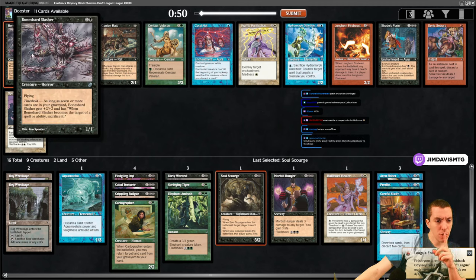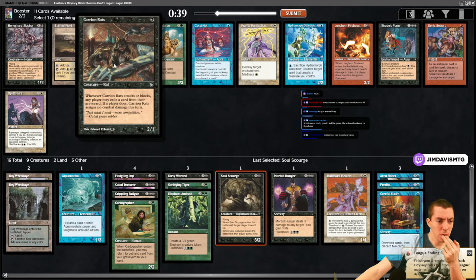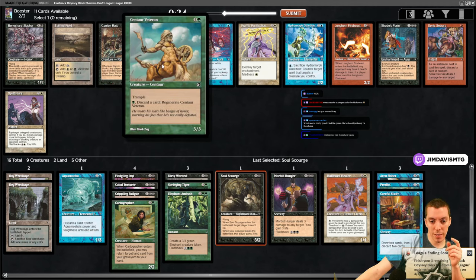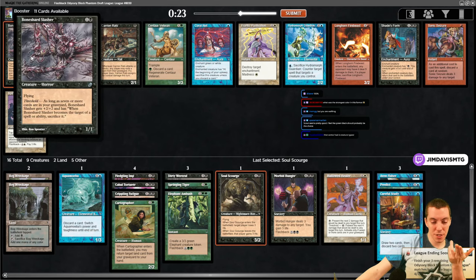Boneyard Slasher - a 1/1 flying, threshold plus two plus two, but if it's the target of a spell or ability you sacrifice it - not very good. Carrion Rats - awful. Centaur Veteran - terrible. Hydravine Guardian - terrible. Boneyard Slasher seems okay sure, whatever.